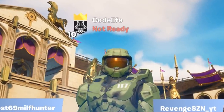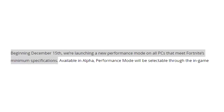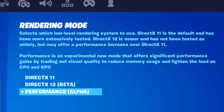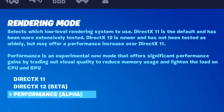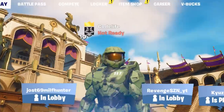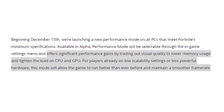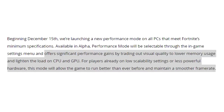Starting off with what this new setting even is: it's called the Fortnite Performance Mode. It's a brand new option within the render mode, meaning you'll be able to locate it right next to the DirectX 11 and DirectX 12 options. It's essentially a selectable option that can potentially give you a significant boost in performance.